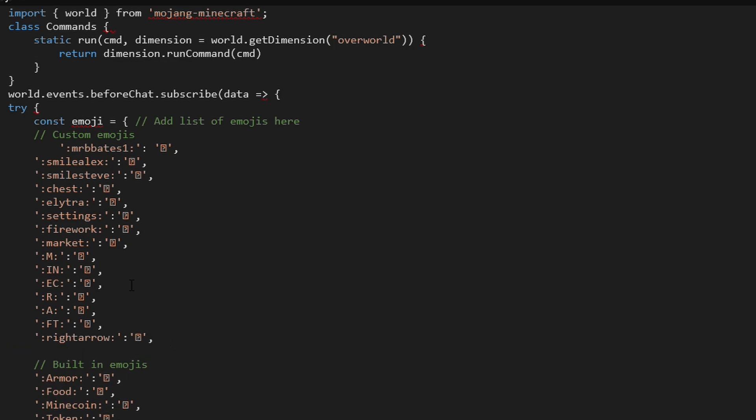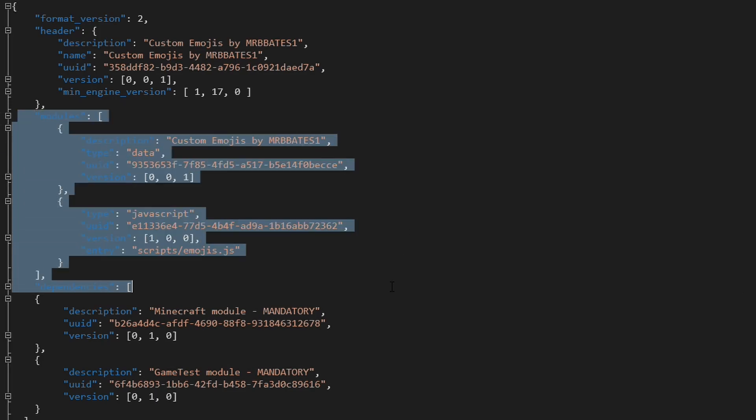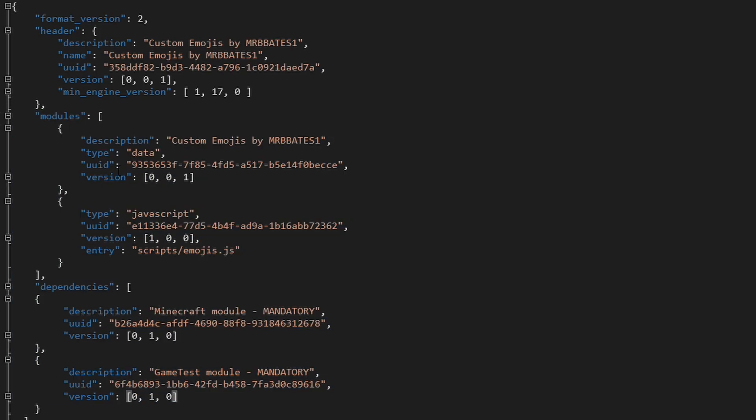Save that file and attach the behavior pack to your world. The important thing to note regarding the manifest is the modules and dependencies. The first module is always your data module. The next must declare your emoji script using a module type of JavaScript with a unique UUID. In the dependencies, you must add both of the required entries — they're mandatory. If you don't add them, the behavior pack won't work.